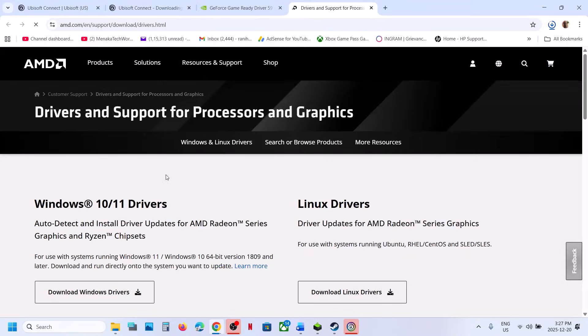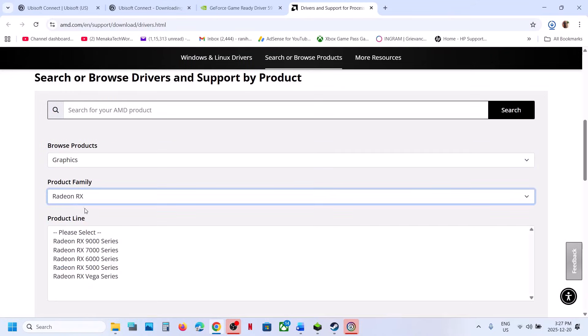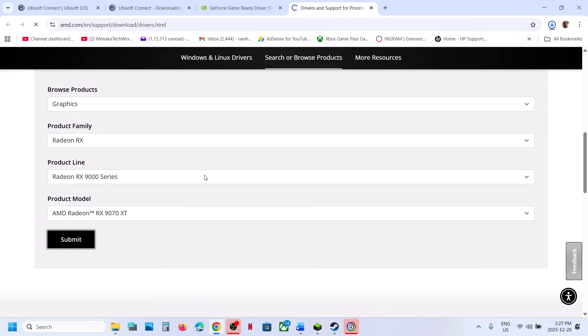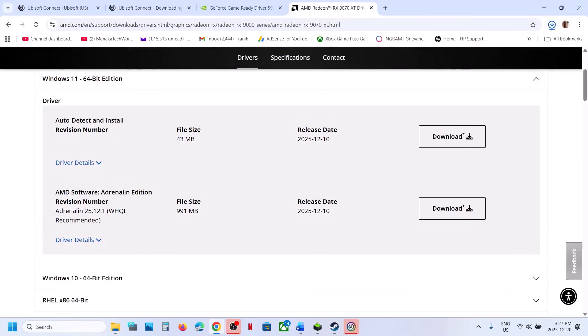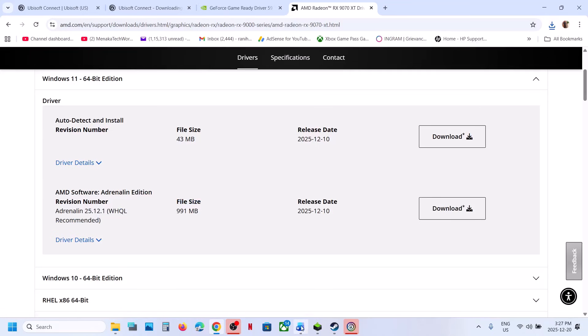For AMD card users, go to the AMD website, select your graphics card and operating system, and download the latest graphics card driver. Install it and restart your computer, then launch the game and check.